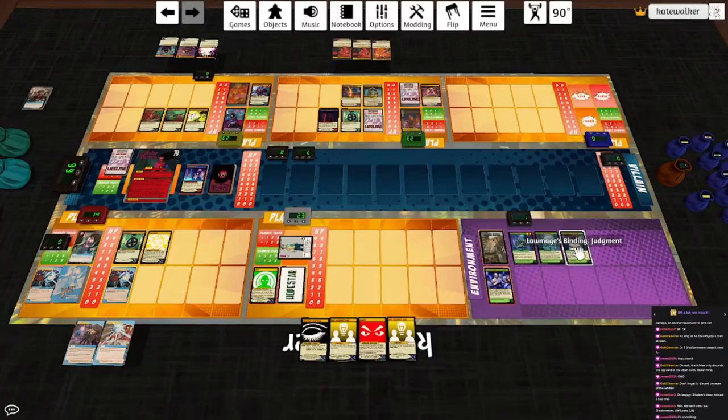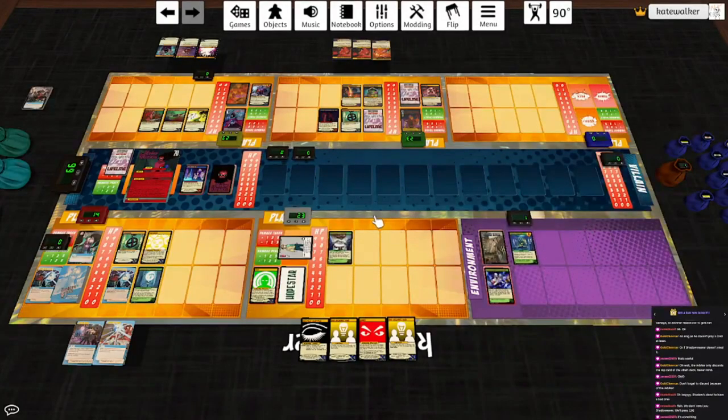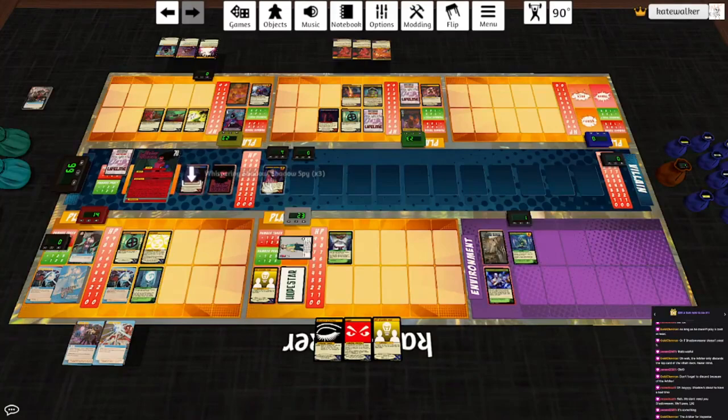The lowest HP non-environment target is Lantern Jack, unfortunately. We get Law Mage's Binding — play this card next to the hero with the highest HP. Whenever that hero uses their power, they must discard two cards. I want to put that on Hopestar and hope I can get rid of it. Hopestar got Arbitered. Shadow Weaver does not flip. She plays Whispering Shadow — discard the top card of her deck. At the end of the villain turn, reveal the top two cards of the villain deck: play each scheme revealed, discard the rest. For each card discarded this way, deal the hero target with the second highest HP two infernal damage.